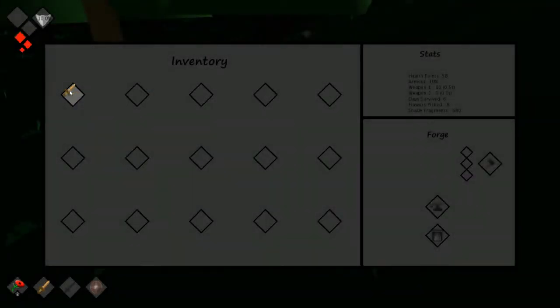At this point the screen was fairly bland, so I started adding the UI. This would start off with the health bar and armor bar and continue all the way to the player's inventory, the weapons they have equipped, and the forge which the players can use to upgrade their swords and shields.